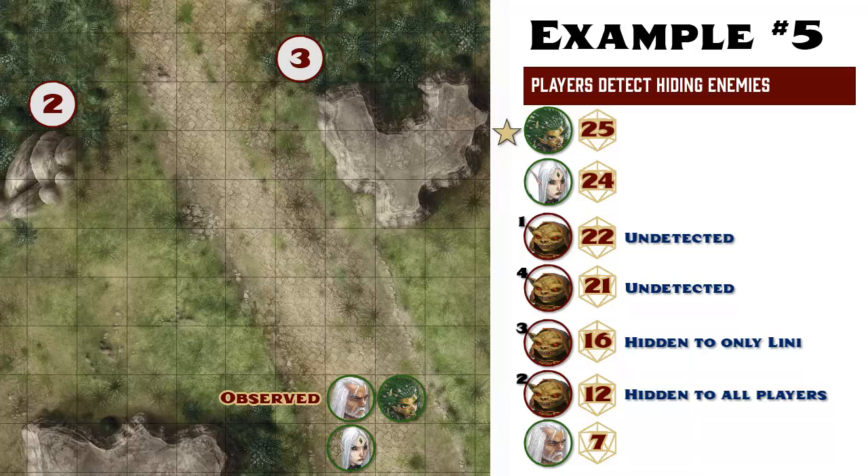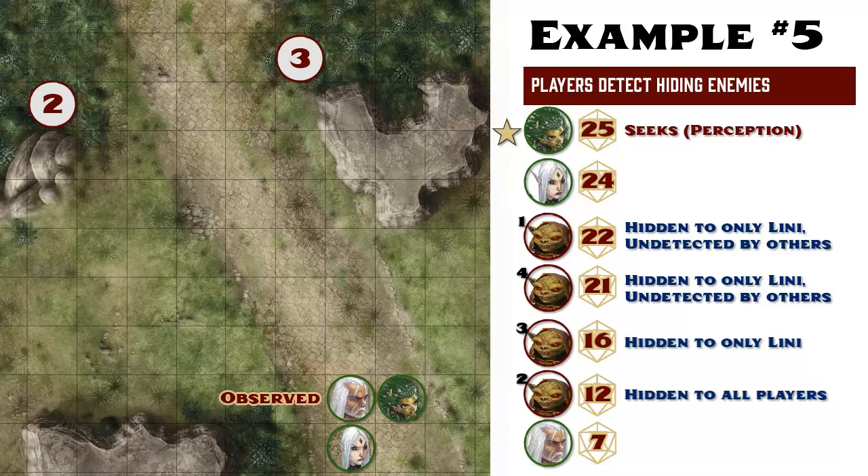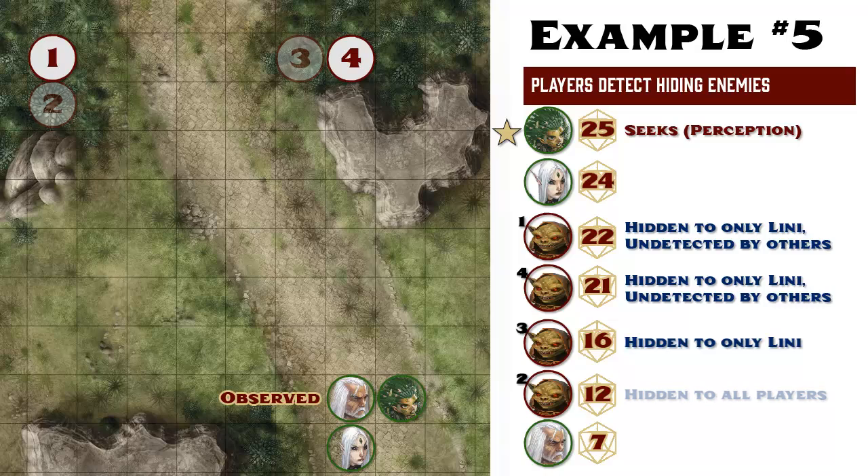At the top of the initiative order, Lenny goes first, which is fortunate because she's the only one who knows something is up with the generic token number 3 space. With her first action, Lenny seeks. She rolls a perception check with her bonus of plus 7 and gets a total of 22. This is compared to each goblin's stealth DC of 17, and she succeeds. As a result, the state of awareness for each goblin moves one step. Goblins 1 and 4, which were undetected, are now hidden to Lenny, so the GM places generic tokens in their spaces and reminds Mauricio and Ezran that only Lenny knows creatures are hiding there. Goblins number 2 and number 3 are now being observed by her.